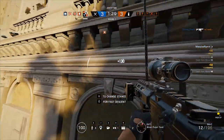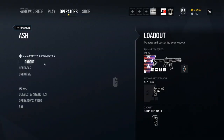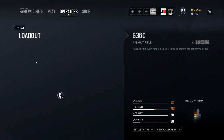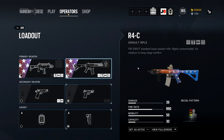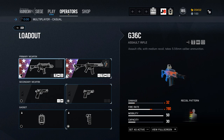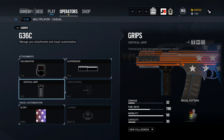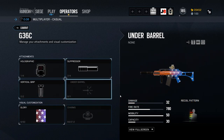Moving on to Ash's loadout, she has two primaries: the G36C and the R4C. Most people would argue the R4C is more often than not the better choice — they're both not bad, but the R4C is typically a lot better. The rate of fire and the damage is higher on the R4C, and there isn't much of a difference in recoil that would make the G36C a better choice. That's why most people run the R4C.